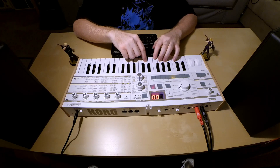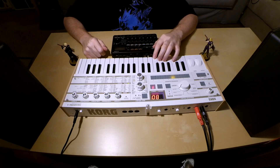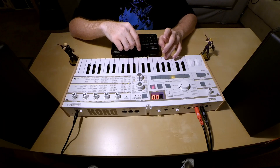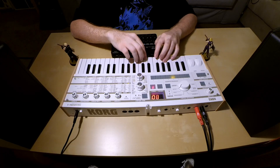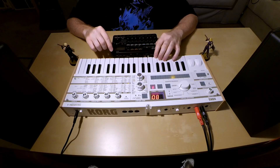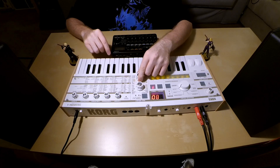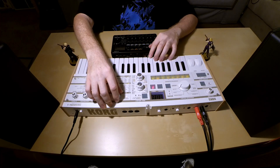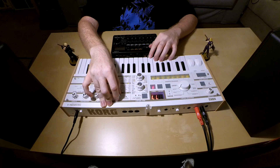That's pretty much it for the actual patch. Now we're going to use the arpeggiator — the arpeggiation is really simple, just G, A, B, and D. This synth has a really good arpeggiator with the perfect settings we need. To set it, go to arpeggiation A on the control. The first control is tempo — we want to set it to around 70. The second control is resolution; we don't need to change that.